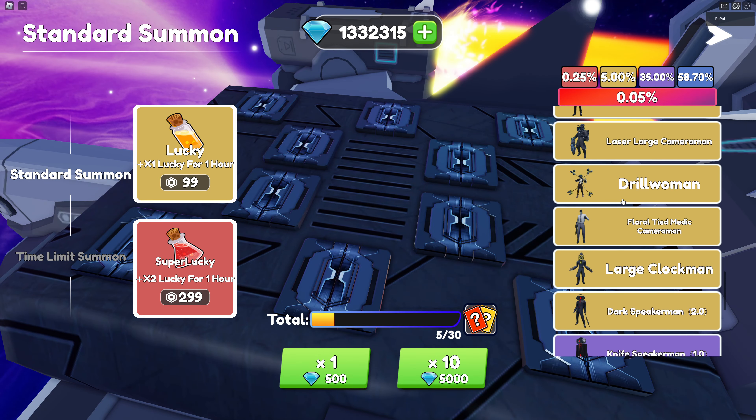First of all, we're gonna talk about the current update, 0.5.18, which has a new unit — the DarkSpeakerman 2.0, which looks quite nice. You can also see there's a new code: DarkSpeakerman 2.0, and we're gonna check if that code works.